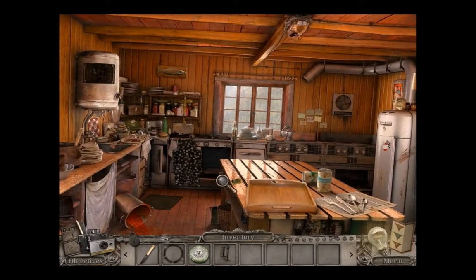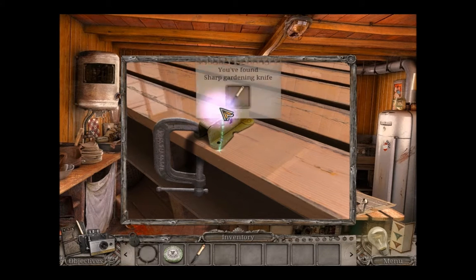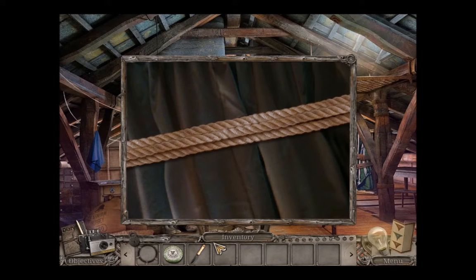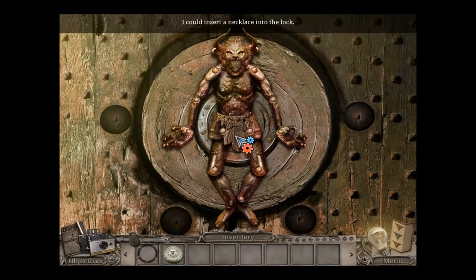Go to the kitchen then. We'll have that because then we can go and cut the rope. That's better. I could insert a necklace into the lot.